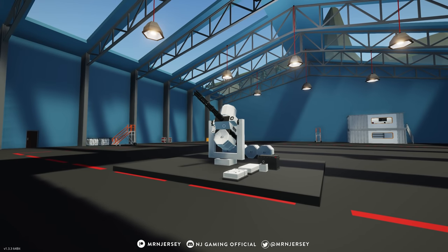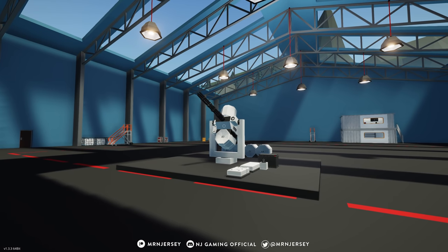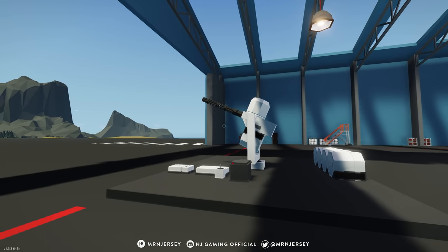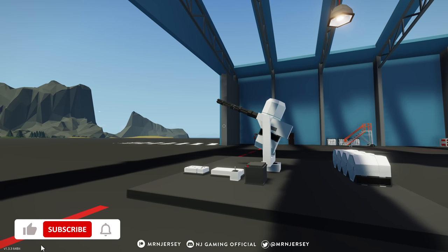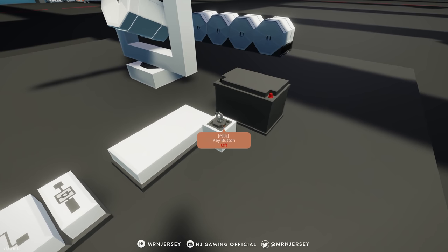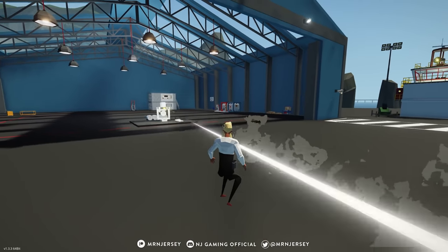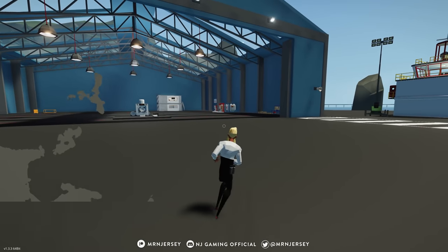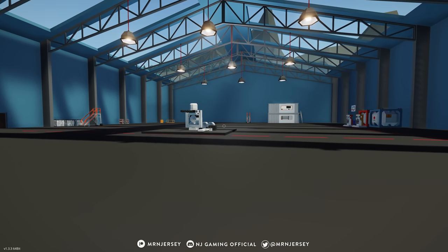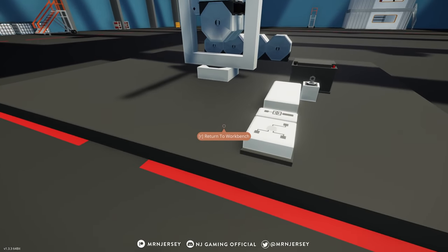Hello everyone and welcome back to another Stormworks Search and Destroyer weapons DLC video. In this video we are going to be building a radar tracked, aimed, and fired gun in Stormworks. Ever wondered how you could get a gun to automatically fire on targets — planes attacking you, helicopters, or boats? We're going to build a very basic example today where you can turn it on and it will track any target and shoot at it. This can be extremely useful with the new AI, especially if you're trying to defend your ship and want your guns to automatically fire at any targets. So let's jump in the workbench and get started.